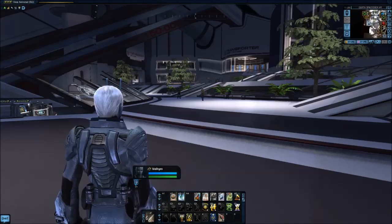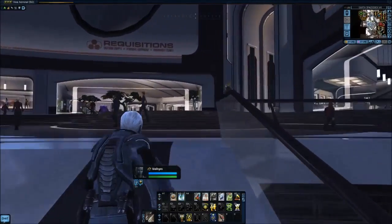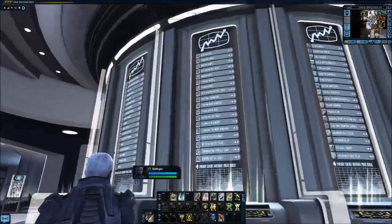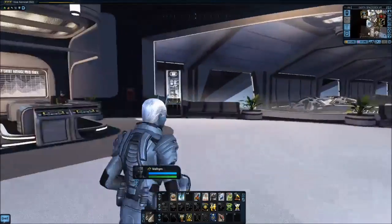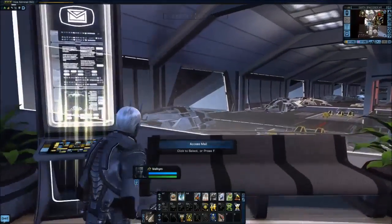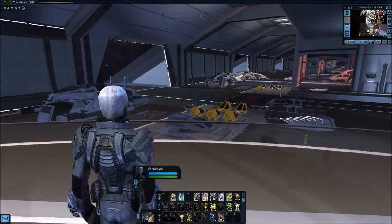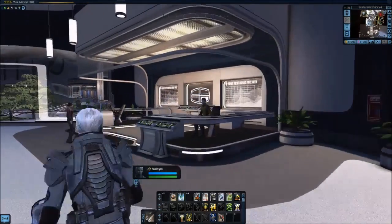We head back down to the main concourse and up the ramp to the right, which takes us into the new exchange. Here you can find the exchange consoles, as you would imagine, along with the newly redesigned exchange console exteriors and textures, bank consoles, mail consoles again, and the new shuttle bay interior — which is just amazing. They've done a lot of great work to make this a wonderfully detailed section.